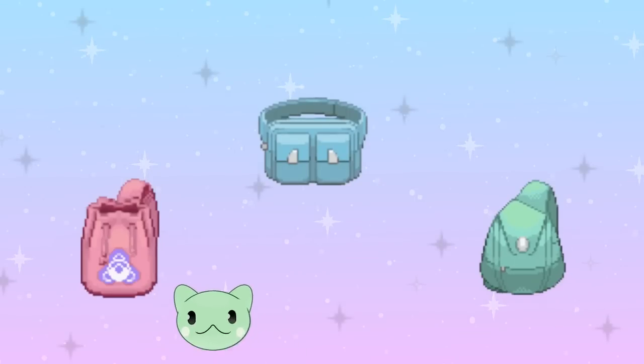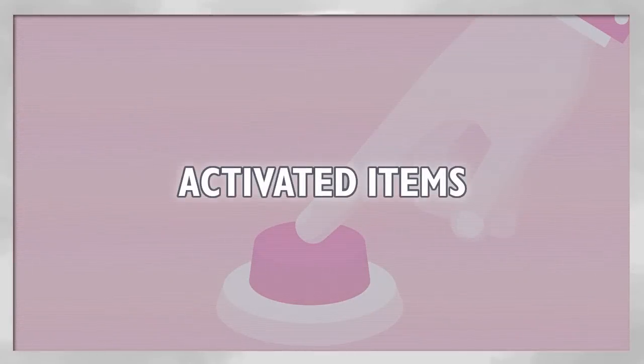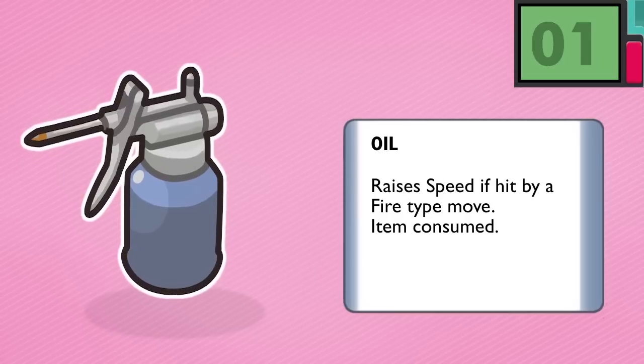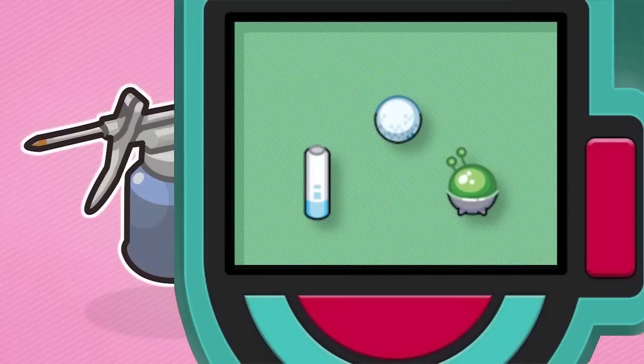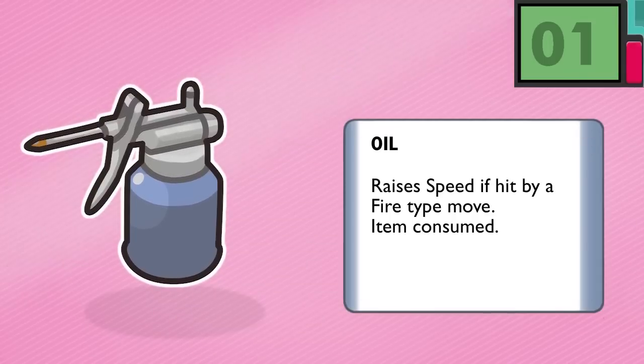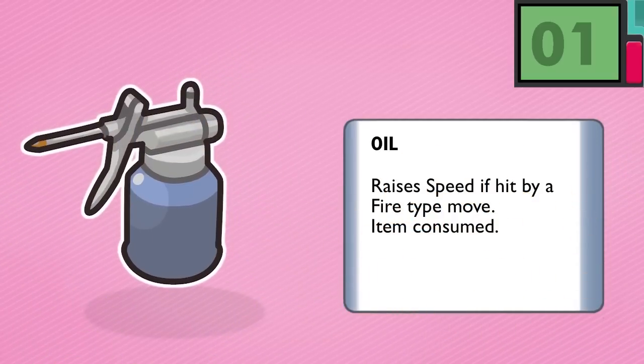The first set focuses on enhancing battle effectiveness, boosting stats when hit by your opponent. For example, Oil boosts speed if hit by a fire-type move, in the same vein as the Cell Battery or the Snowball — think of it as igniting fuel in an engine to make it go vroom vroom. The item itself is consumed after activation.